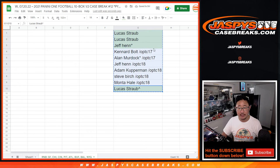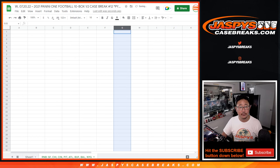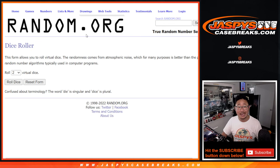Let's gather all these names here and we'll assign you a number. There's the numbers right there. Number zero gets any and all redemptions.